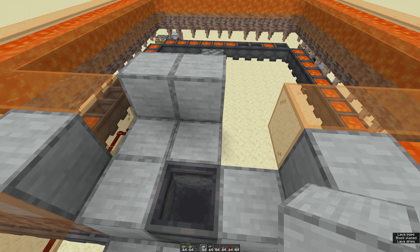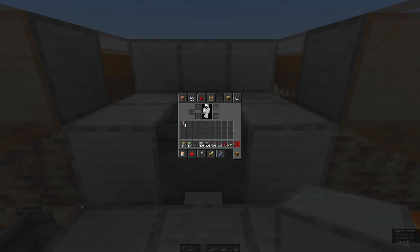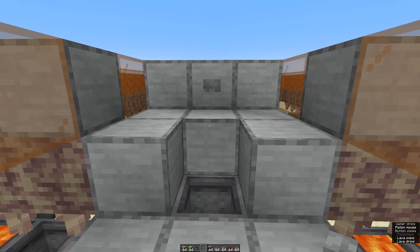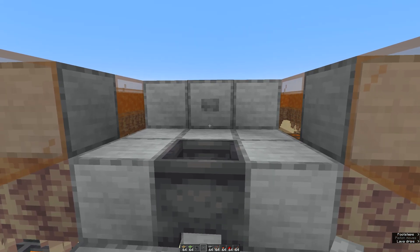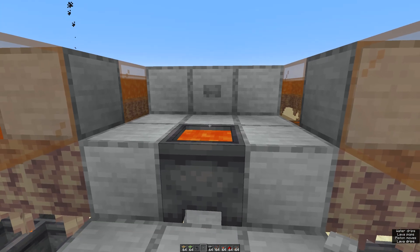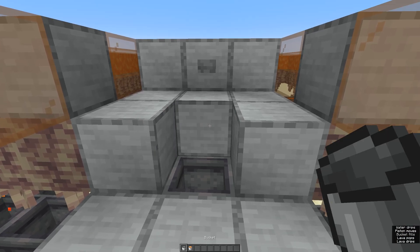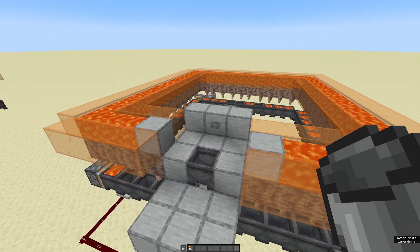Place another observer facing into that one with a block on top, and that is essentially all the redstone we need for this build. Place a button — it can be any button — on there, and our cauldron will be taken away and replaced with a new one. Let's try and get to a cauldron that has some lava in it — perfect, there's one. We'll take our bucket and take the lava, and another one gets replaced.